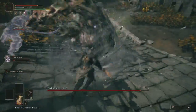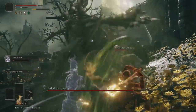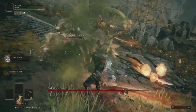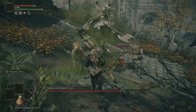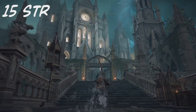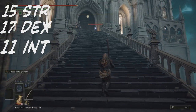Do not immediately go there expecting it to be easy. This bird is a beast and will wipe the floor with you. But eventually you can kill it. Don't go there at level 28 with 25 Vigor and 18 Dexterity and tell me it's impossible — this is something you need to work for with time and patience. Once this bird is dead, you'll be rewarded with Death's Poker, which has some beautiful magic attacks. You need 15 Strength, 17 Dexterity, and 11 Intelligence to use this weapon, and it requires Somber Smithing Stones.